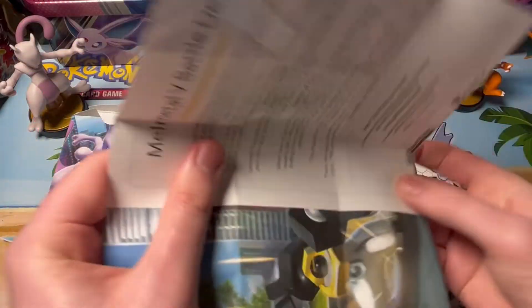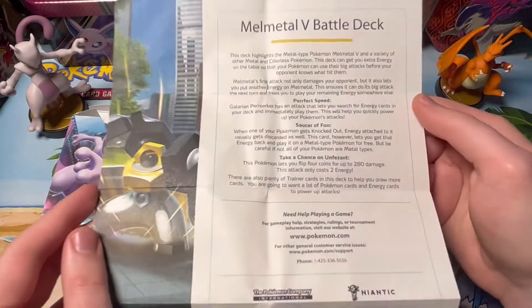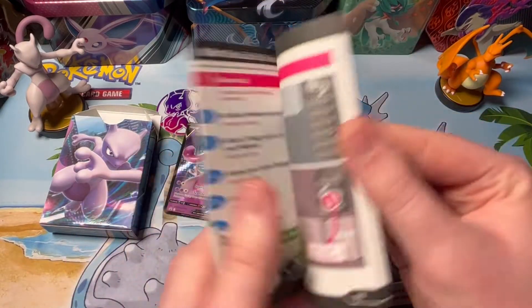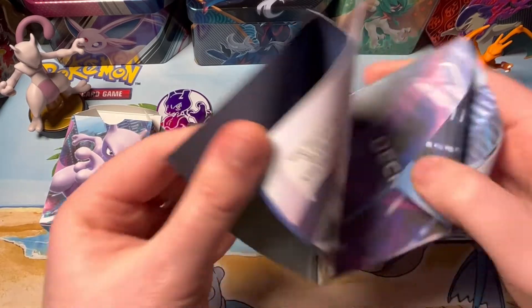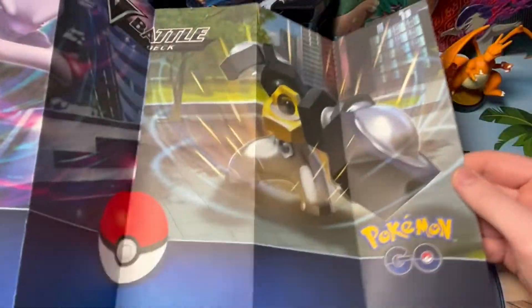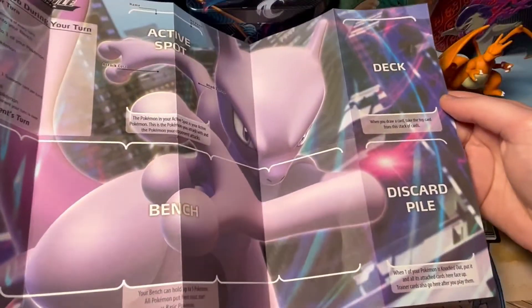We've got the special conditions and basically how to do the turns — you got your counters. These are the same for both so I only have to show you the one. There's the battle deck guide going over the Melmetal and the Mewtwo — little pamphlet. Here's your rule book. Here's the playmat — both the same. Mewtwo and Melmetal on the front, and on the back just what to do on your turns and your little spaces.